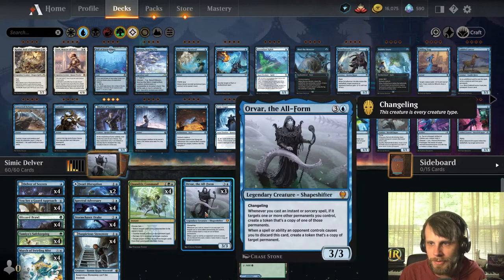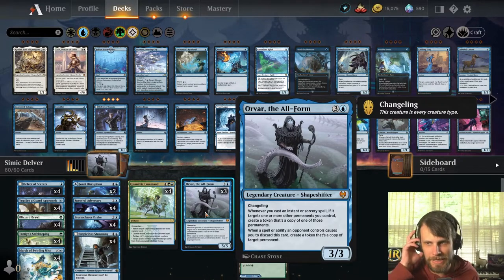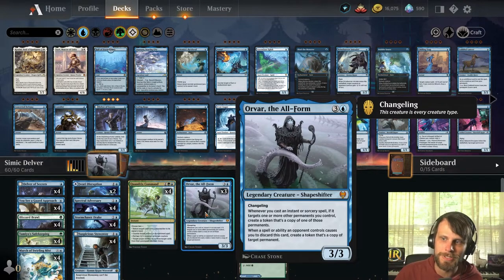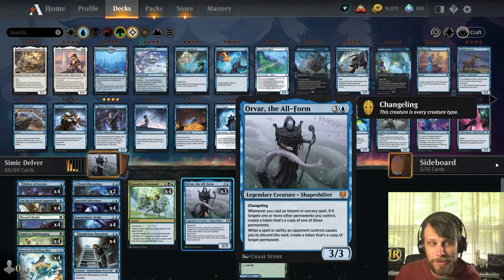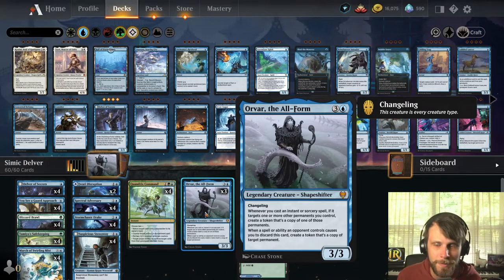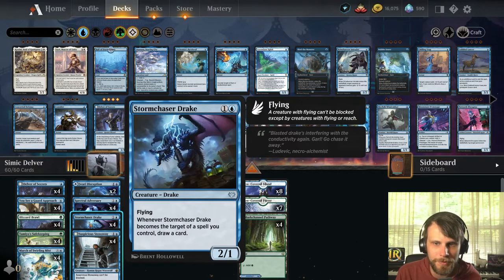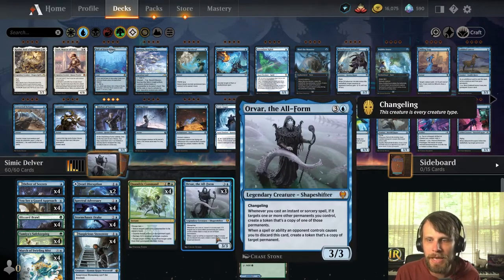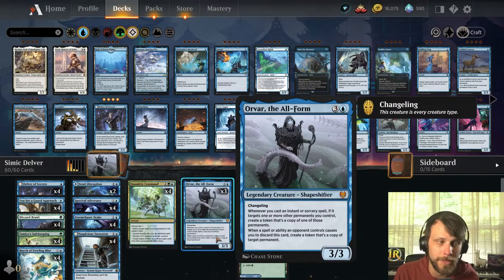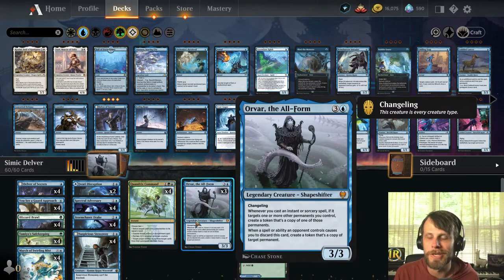You'll also notice we have Orvar in the deck. This is actually pretty fun because anytime you cast an instant or sorcery spell that targets a permanent you control, you create a token copy of those permanents. What that allows us to do is basically get a bunch of Delvers on the field — multiple Storm Chasers, whatever it happens to be — and hopefully take full advantage of Orvar. So it is a Delver deck, but it's more of an Orvar deck, truthfully.